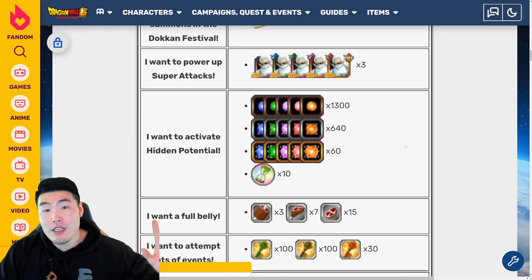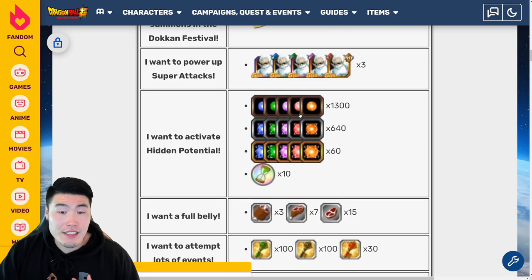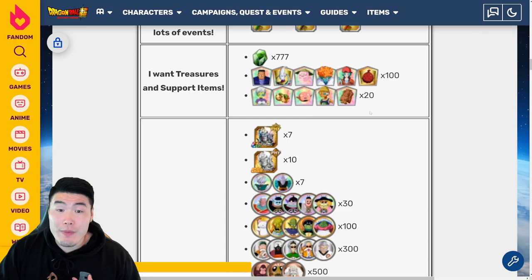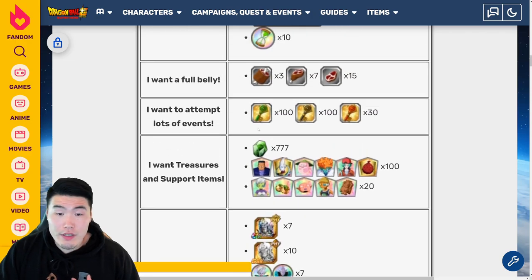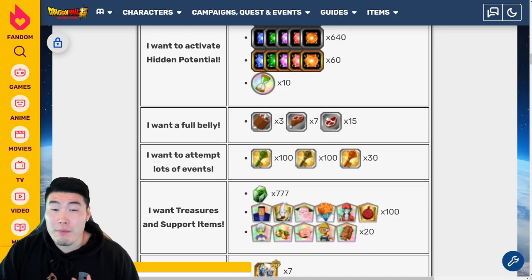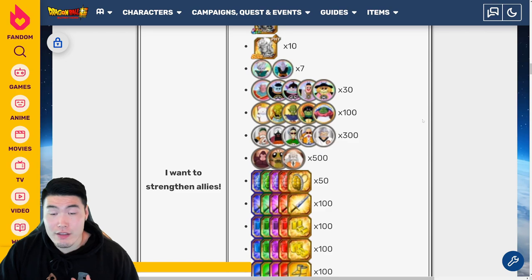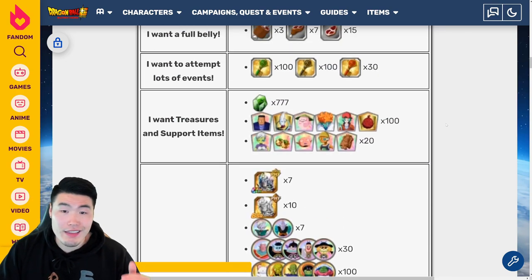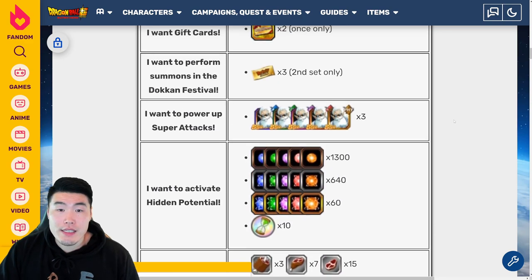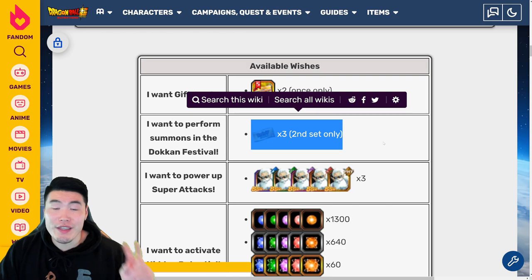Those are the wishes you can make — once again, you can choose three of them. Usually what I go for is the Kais, the Orbs, and depending on whether I need Incredible Gems or not, sometimes I go for that, but usually I'll probably go for the Meat for the Stamina. They're all useful for their own purposes, but I would definitely grab the Dokkan Festival tickets with the second set of wishes.